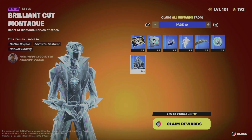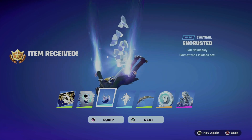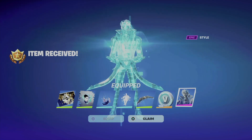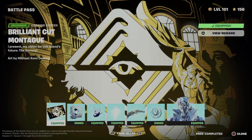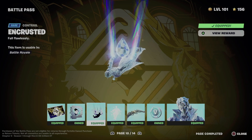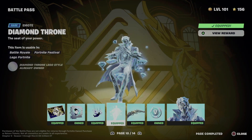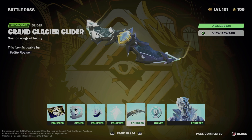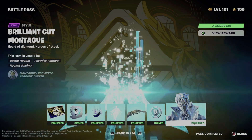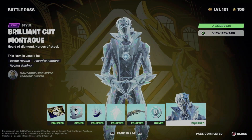We can officially move on to page number ten, where we do the exact same thing — claim the entire thing. You can just equip or go next; you don't have to actually equip everything you get. So right now we just got this loading screen, we got the spray, we got this contrail, let's not forget about the emote, and here comes the glider — they should have made it a little bit better, but that's okay. Some emotes and the awesome style for this skin.